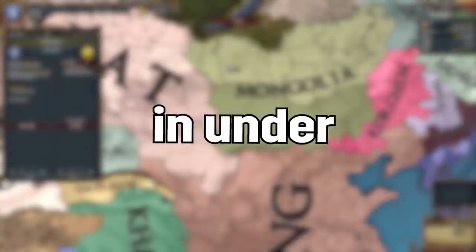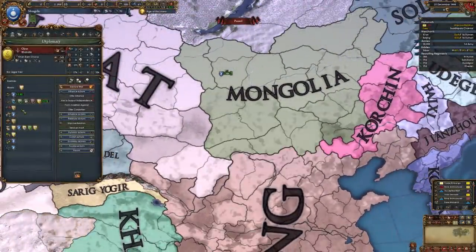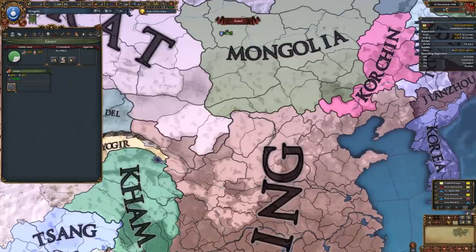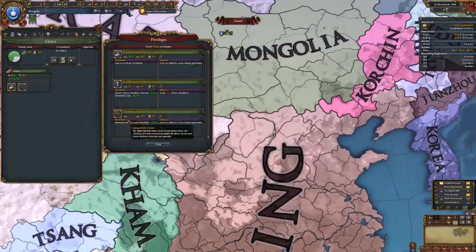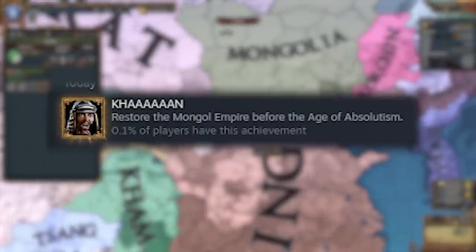There's a way that you can form the Mongol Empire in under 15 years in EU4, and in this video I'm going to show you exactly how. This involves some sneaky rebel management and truce breaking, and the end result is a really strange version of the Mongol Empire that you won't expect. But it does give you this very hard achievement that only 0.1% of players have, so give it a go.